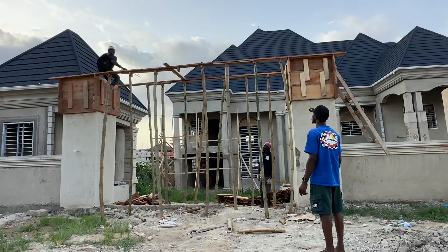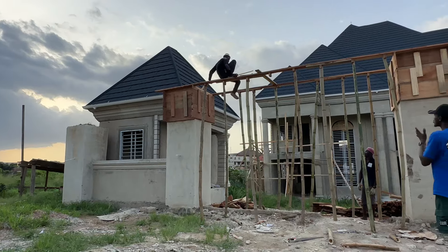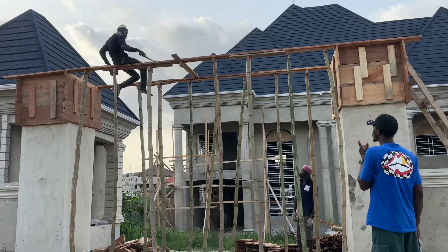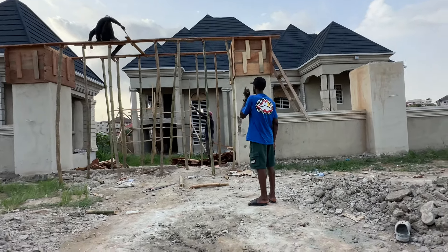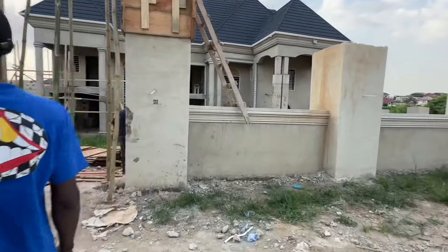This is the main gate entrance parapet. It's going to match the other security house. You can look at the beauty of the work right now. Let's go around and show you the beautiful work and the design, the decoration, the window design, the fence wall. Let's move to the fence wall coping and show you the nice modding that we use here.